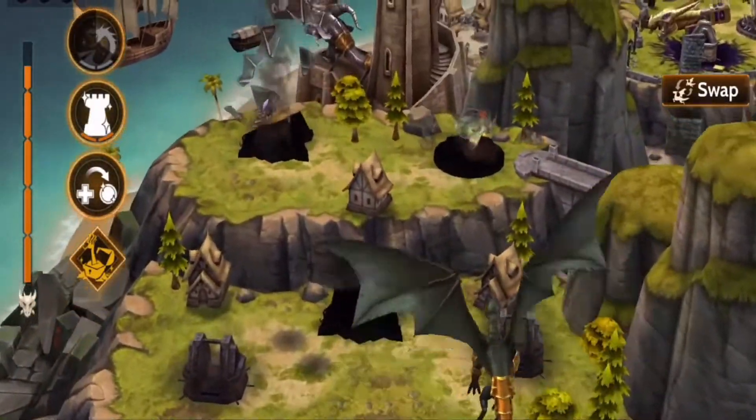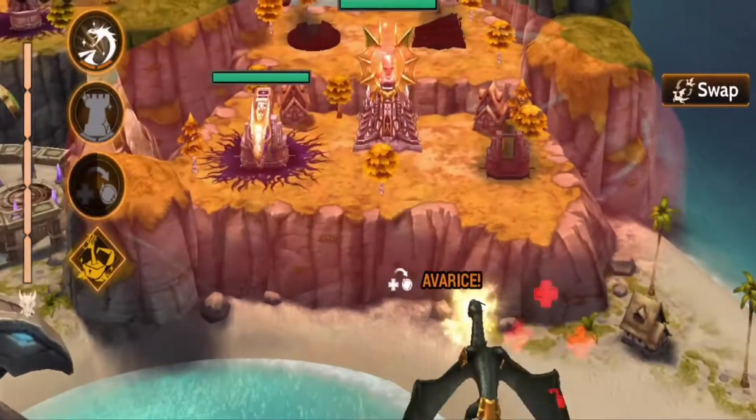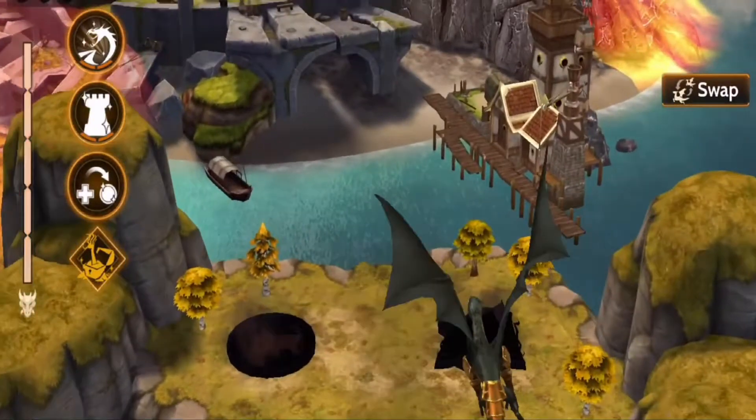To supplement the dragon's destructive rage generation, Fafnir has Avarice. On a short cooldown, Fafnir can convert a percentage of its health into rage, which can help Fafnir recover from getting rage drained.